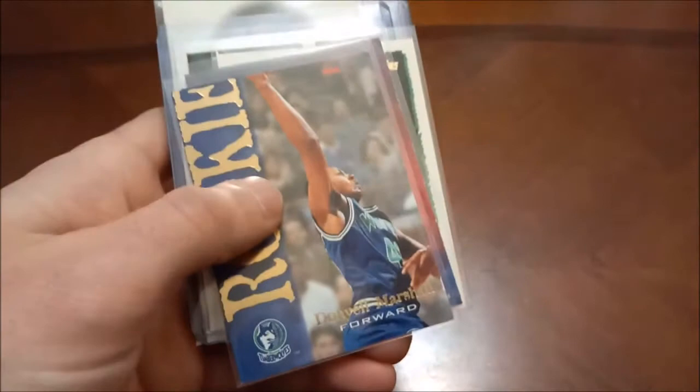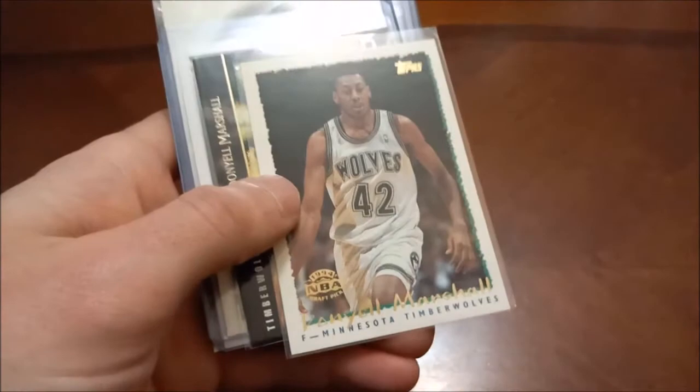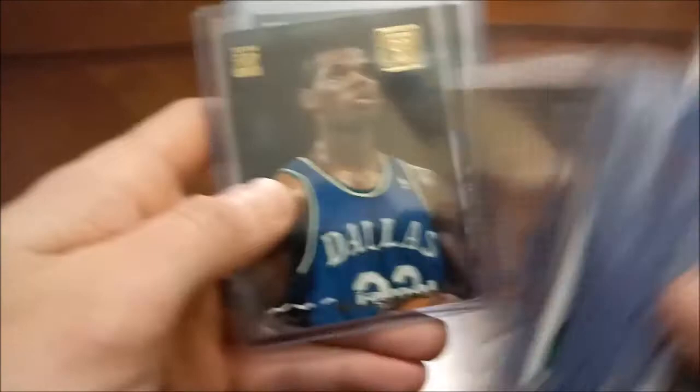Donielle Marshall — fourth overall pick the same year as Grant Hill and Jason Kidd. A bunch of his rookies. Kenyon Martin was the number one overall pick in his class. Jamal Mashburn — the big cards, Classic Futures, team insert, and a bunch of his rookies as well. 93-94 Fleer base, First Year Phenoms, there's his Hoops, Stadium Club, Stadium Club Beam Team.